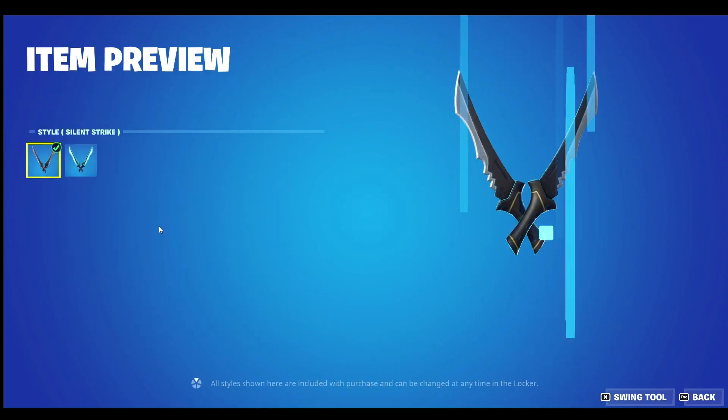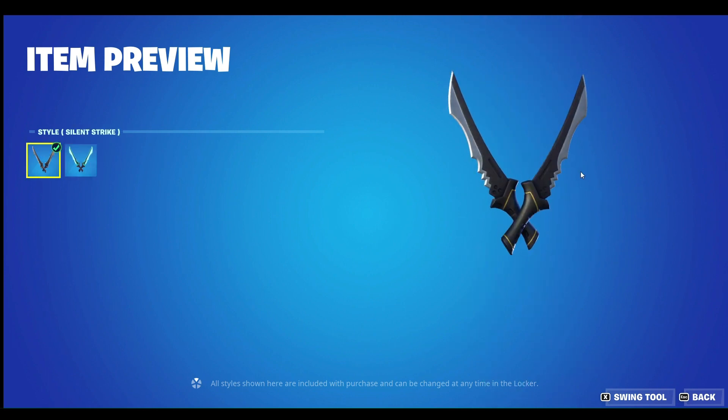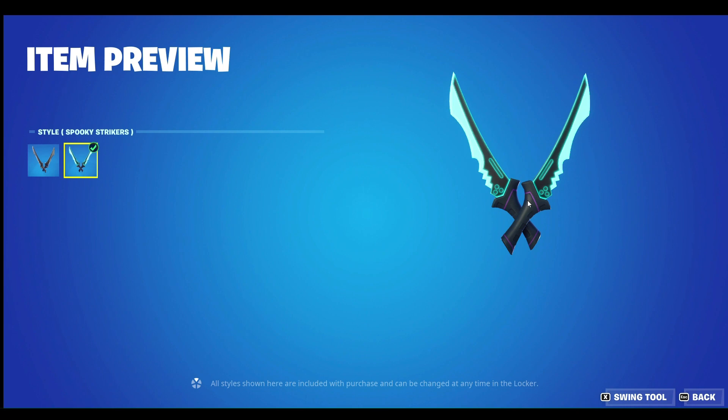The Silent Strike Harvesting Tool has Silent Strike and Spooky Strikers. Silent Strike is really bland and the colours don't really mix well — grey steel from gold, there's not enough gold to help them mix in my opinion. 7 out of 10. Spooky Strikers — now these are cool, I like the neon light aesthetic and the purple. 8.5 out of 10.